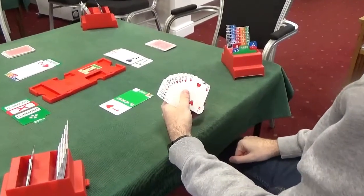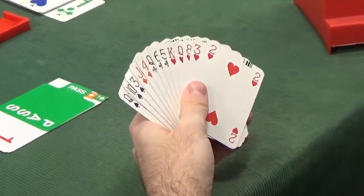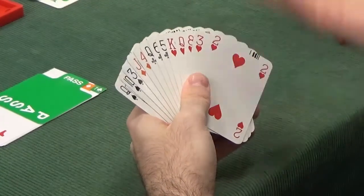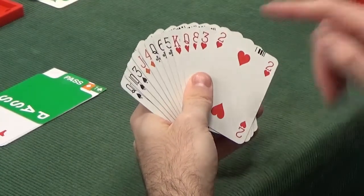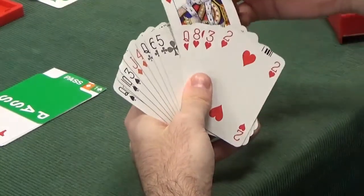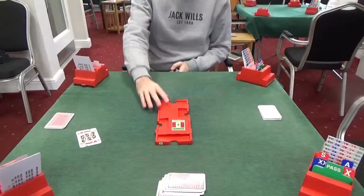For the opening lead against three spades, East has a clear choice: we have a sequence in hearts and we bid them. Leading anything else would be a complete guess. Lead top of a sequence — king promising the queen — and see the dummy.